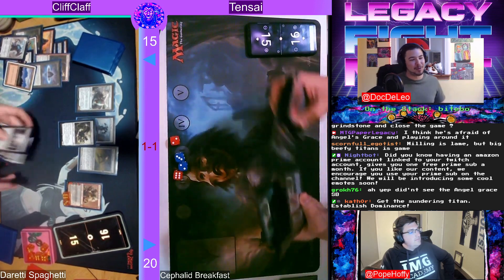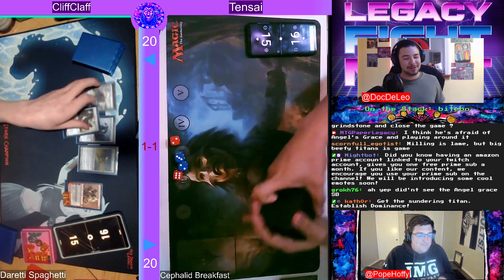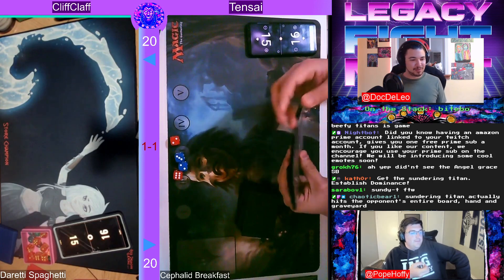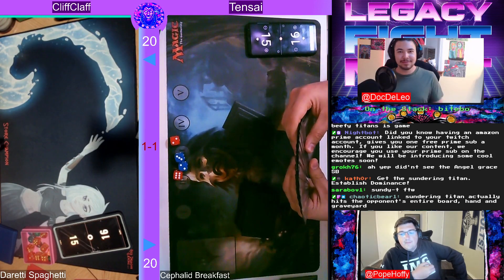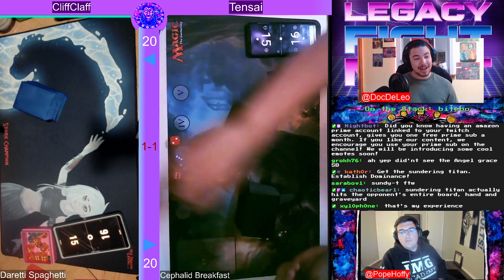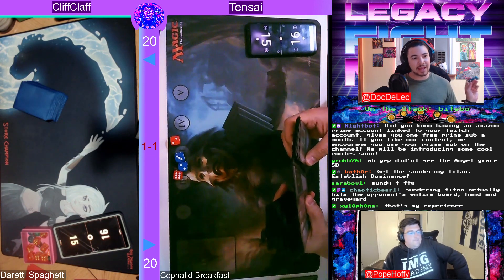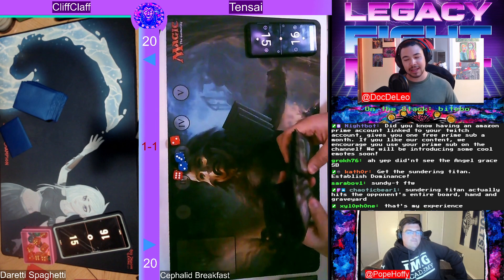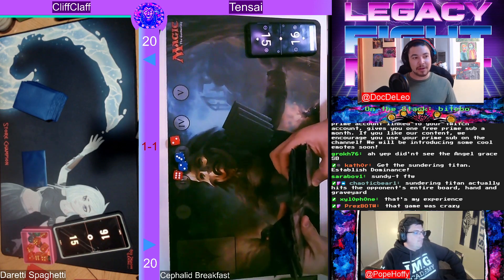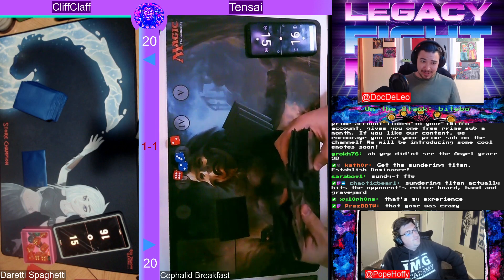Cliff shows the Wurmcoil Engine that could have easily been hard-cast — establishing dominance. Don't need to kill you with the Grindstone, just smash your face with Sundering Titan. That's okay — going to Game 3. Honestly, I think Tensei killed himself on that one — you could have played around and waited to hit the Surgical that was in hand. The longer that card rots in hand the better, and if they blow it on your Cabal Therapies you're happy because you'll win anyway.